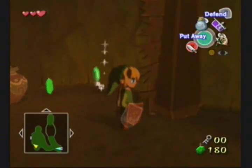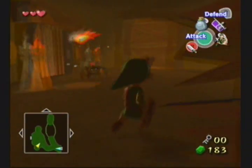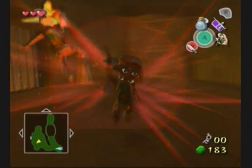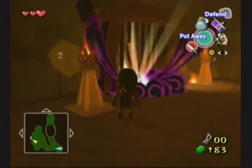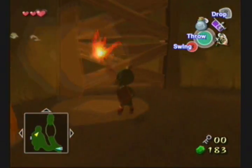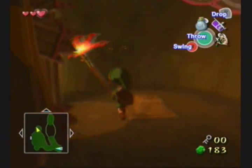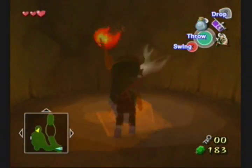Surprise Bokoblin! Yeah, surprise Bokoblin. Oh, and he's got a torch too. I'm gonna take that torch and I'm gonna burn this fence with it. This will actually activate the door right here.